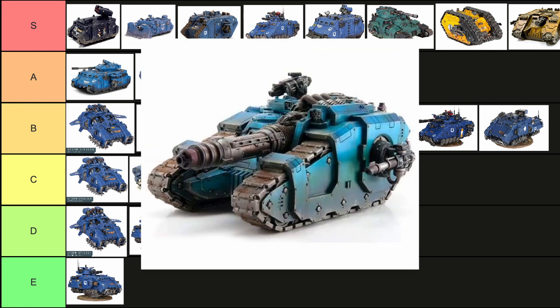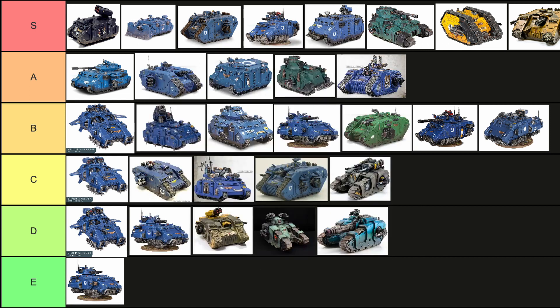Next is the Sicaran Venator — your big anti-large cannon, with a large cannon straight down the middle. It's actually stronger than a lot of the other Sicaran variants. The problem is its ability is stupid — you get plus one to hit roll if it's the closest monster or vehicle. But of course it's already a heavy weapon, so I could get up close to take advantage of that, or I could just stay 48 inches away and be hitting on twos anyway. It's so redundant. The Sicaran Venator is D tier.